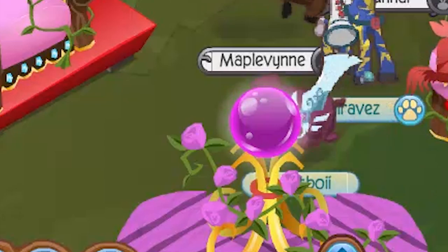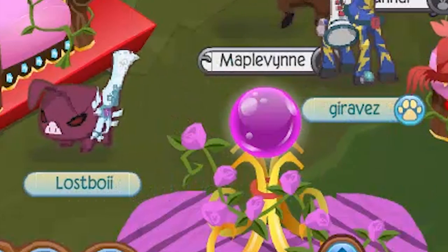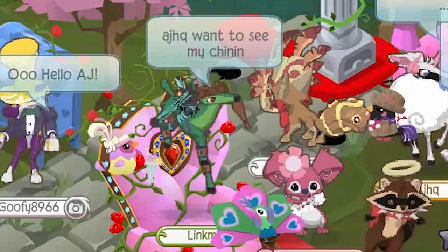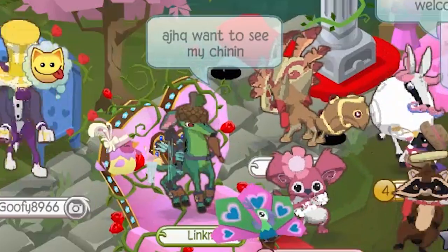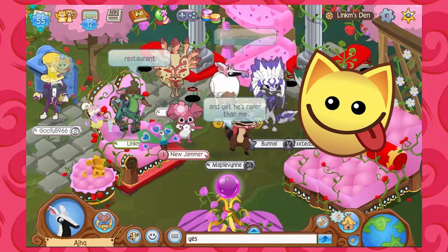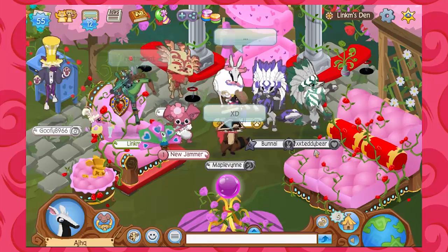There's a magenta pig running around with an alpha sword, so we're having a dance party. I think it says HHQ wants to see my Chinese restaurant. Well, yes — who wouldn't want to see that? So let's see, hopefully they load it up.